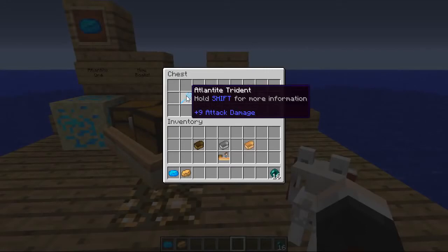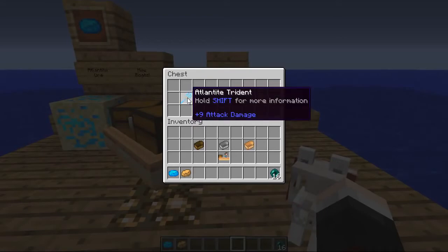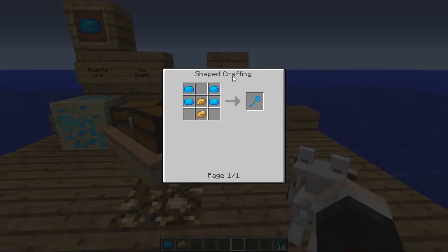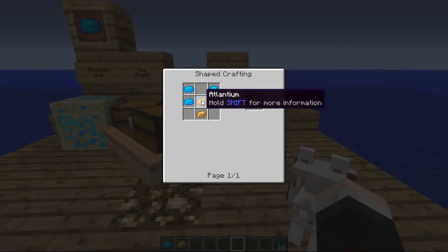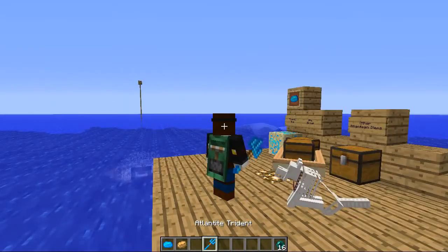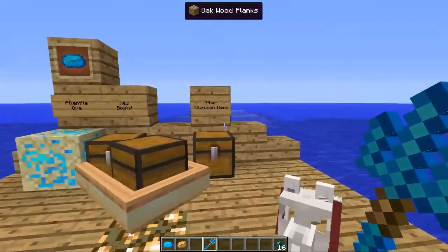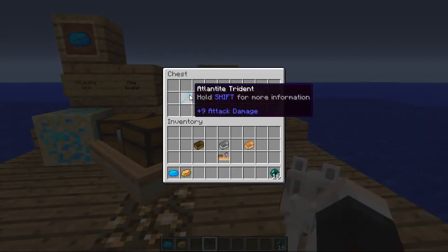Let's move on to some more Atlantean items. The first is the Atlantite Trident — its description is 'nothing can beat the sharpness of Atlantite.' This has plus nine attack damage, which is plus two more than a diamond sword, and it does have a crafting recipe. You need four of the blue Atlantite and two of the brown Atlantium to make it. It doesn't do anything special right now, but it looks awesome. If it had a cool ability to do with water — like firing water bombs — that would be really cool.